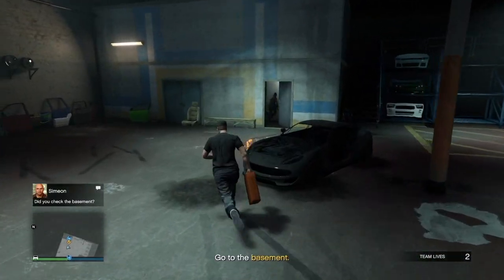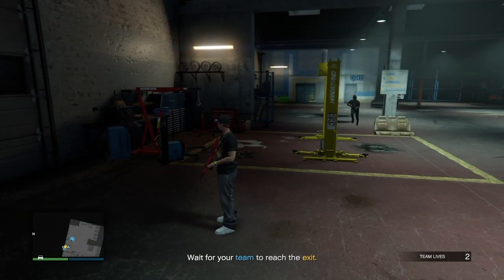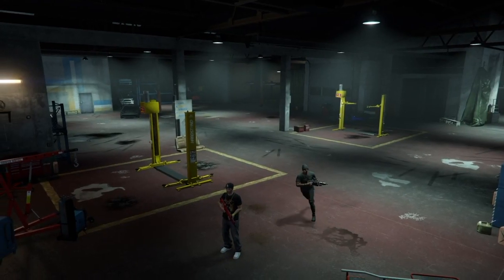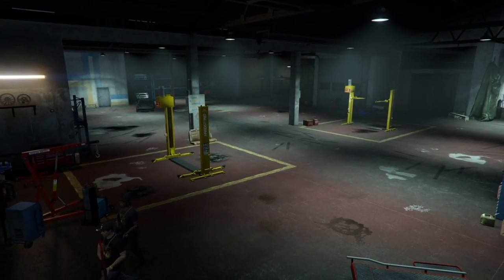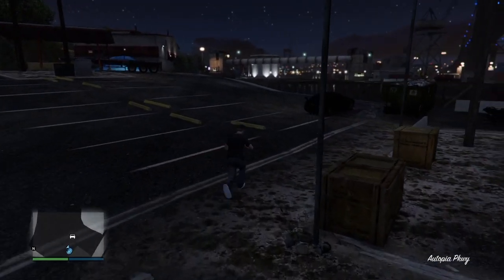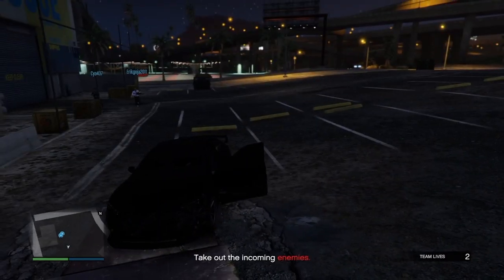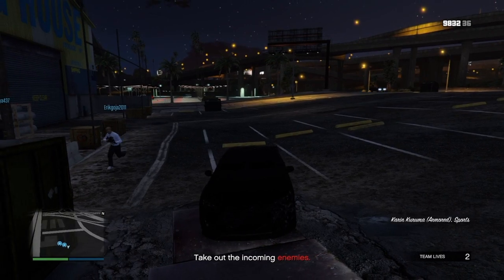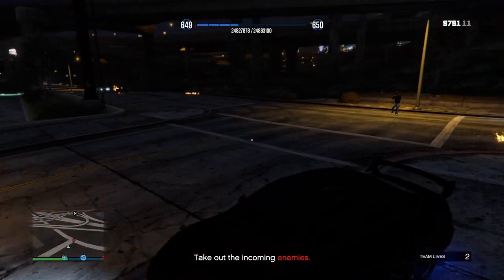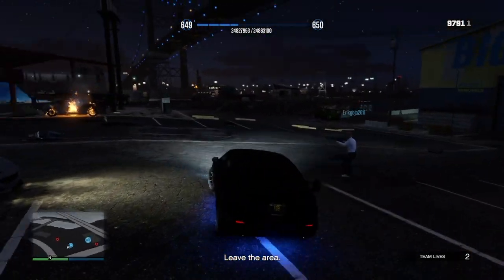Also remember you have to go downstairs and blow up the vehicles there as well. Now the tricky part of the mission is when you exit the warehouse. You will be given a little amount of time before the enemies arrive. So what you want to do is quickly run and get in your Kuruma and then start shooting the enemies with the AP pistol until the game tells you to leave the area. Once all the enemies have been taken out, all you need to do is drive away and the mission is easy as that.